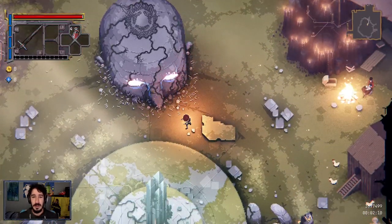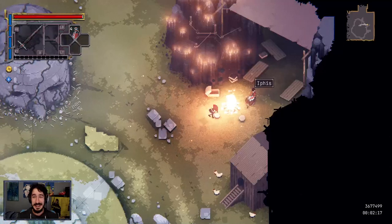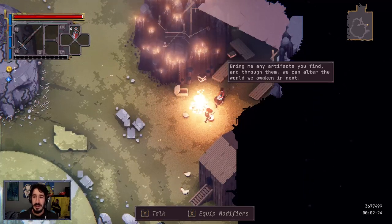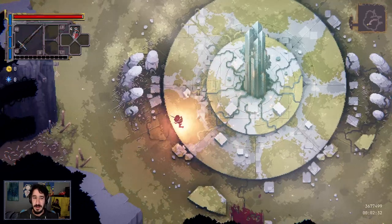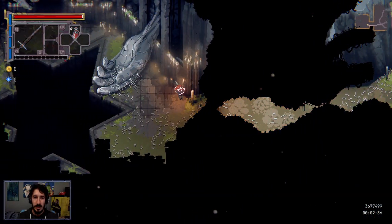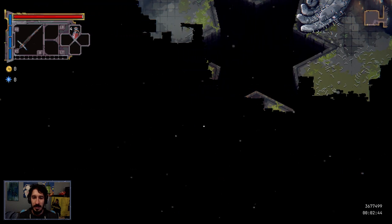In-game dialogue: 'Bring me any artifacts you find and through them we can alter the world. We awaken in next.' Okay, so modifiers are ways to change your run. Let's see what's over here. That's that shadowy part — I don't know if we're supposed to actually be here yet.